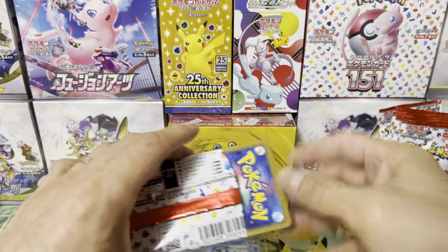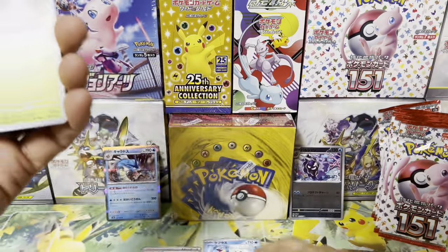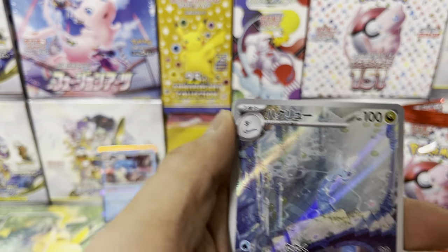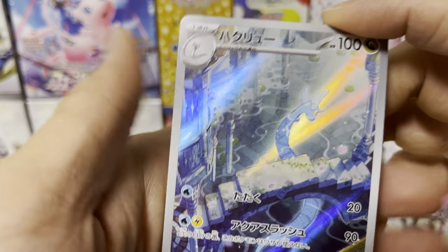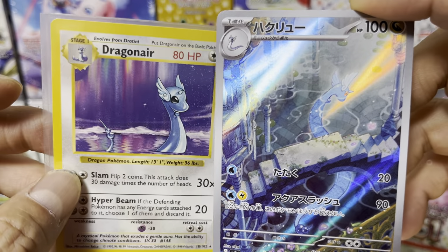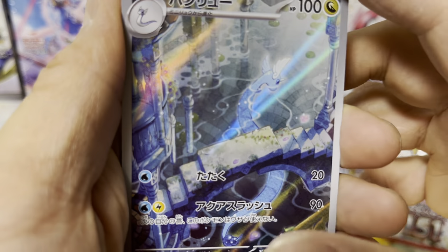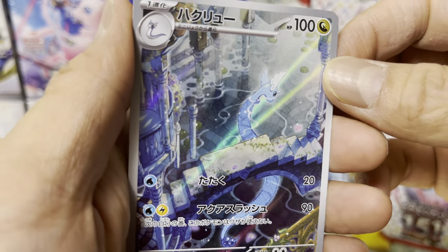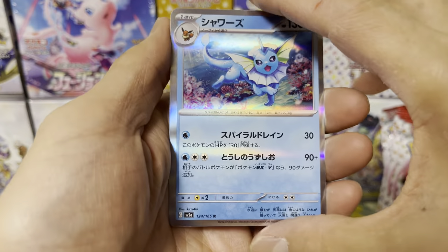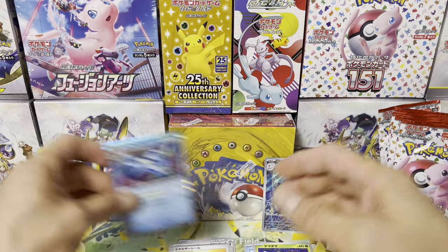Pack number two. Pokémon cards in Japan are insane at the moment — totally insane. Exeggcute. Our first AR — Dragonair, beautiful! Dragonair 2023 versus 1996. Here it reminds me of the Pokémon movie, the canals of Altamare City. What a beautiful card. We got a holo — Vaporeon, very beautiful. Even Heracross and Pinsir got some love in the set. What a beautiful card.